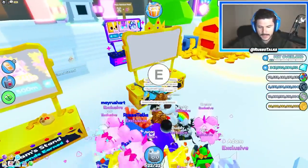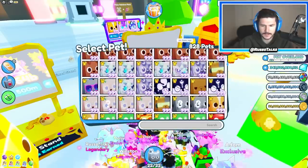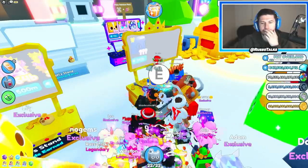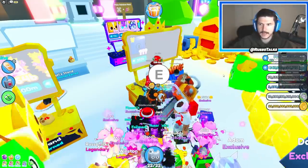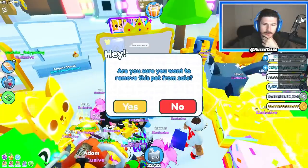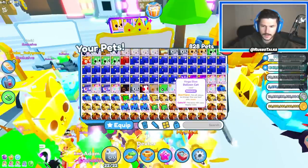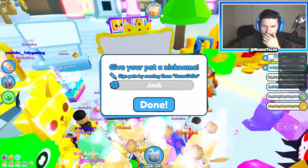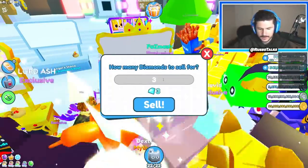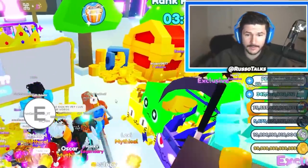Now I kind of want to open up a stand and sell another blue balloon. I want to sell it for like 350 billion. I know people hate when I sell these, but I'll lower it to 300 billion if I have to - this is one of the rarest huge pets and it typically sells every time. Should I sign it? I'll remove it and sign it. I'll name it Russo Talks and put it up for 375 billion. It's signed! Scoop it up while it's hot, everybody!